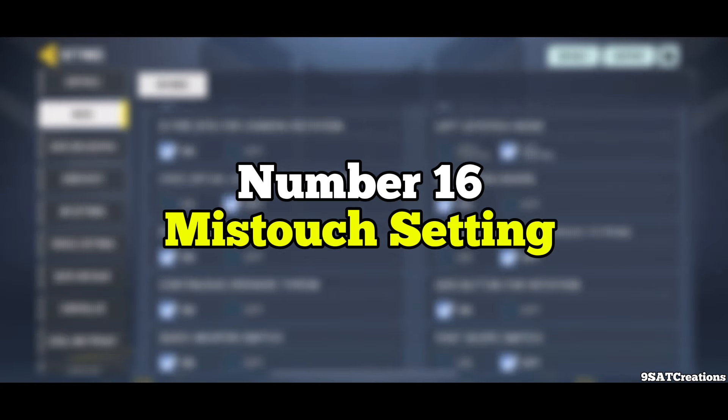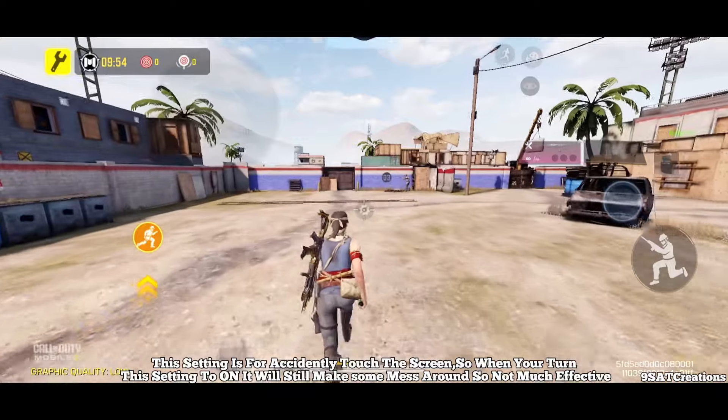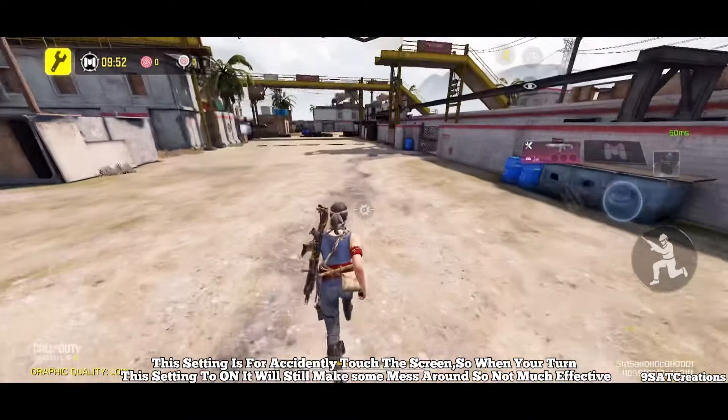Number 16: Estuch Setting. This setting is meant to prevent accidental screen touches. But when you turn this setting to on, it still makes some mess around and is not very effective.